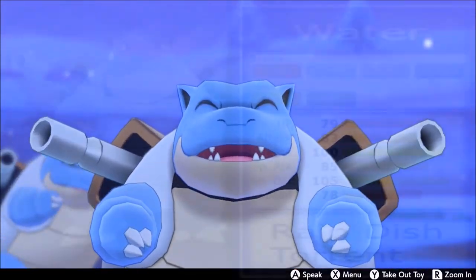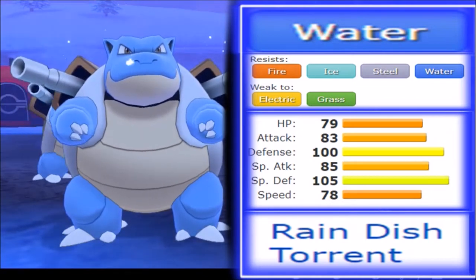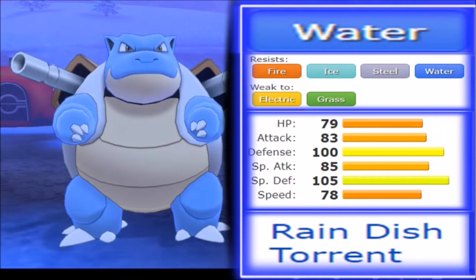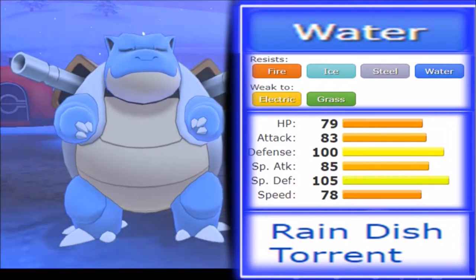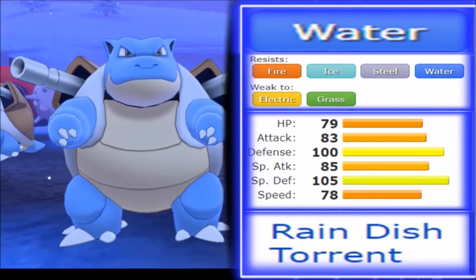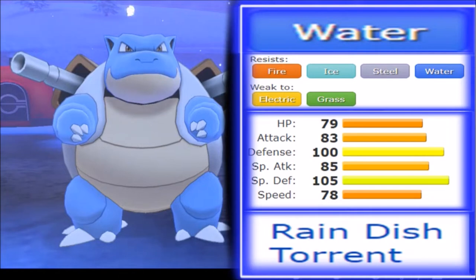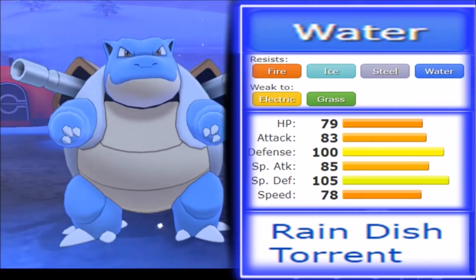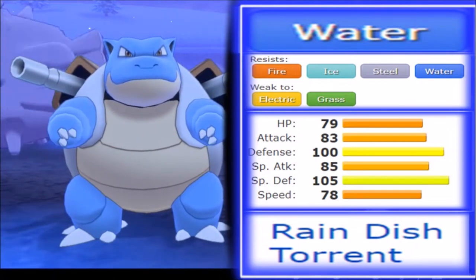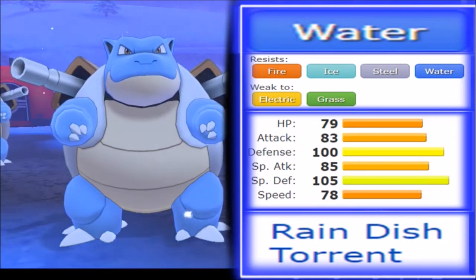There's no coincidence we talk about the bulky water type. Theoretically, water typing is just a good defensive typing — resistance to fire, ice, steel, and water are really fair, and weakness only to electric and grass makes this Pokemon naturally very patchable against most things. It pairs well with a regular grass type as they cover each other's ground. But being a water type doesn't make you bulky by default — you need the stats. Blastoise delivers: 79 HP, 100 defense, and 105 special defense.